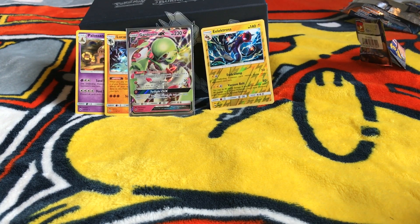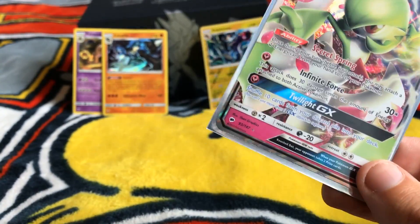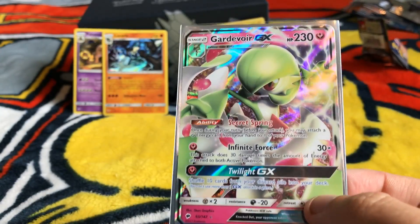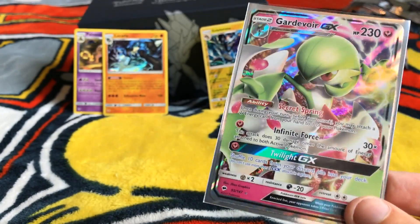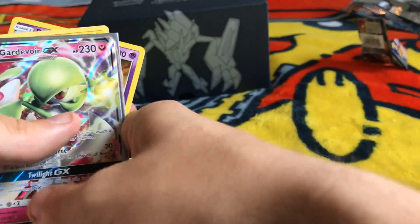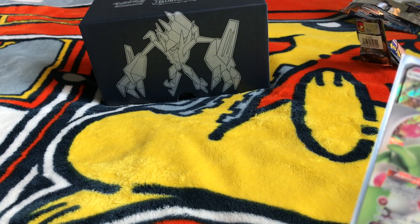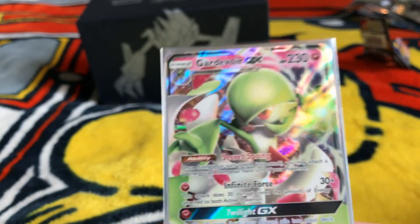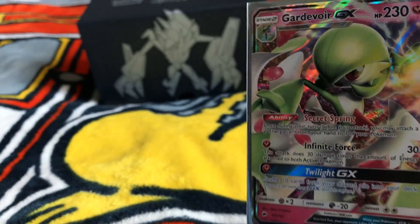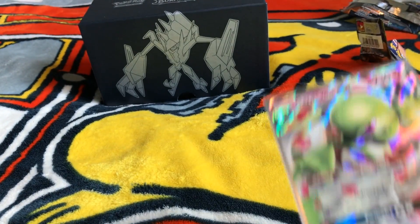So that Elite Trainer Box wasn't the worst I've had. I actually got this lovely GX card, two regular hollows, and two reverse regular rares, so that is not a bad selection at all. It could be better, but I'm happy. Let me know what you think of the video down below — this is probably going to go out after my booster box opening. Let me know if you pull anything and be sure to check out Marty's channel for more TCG unboxing content. I will see you next time!